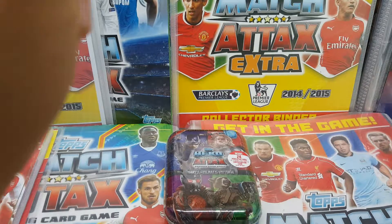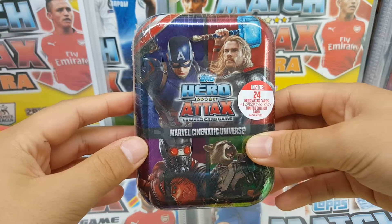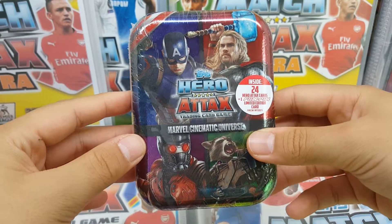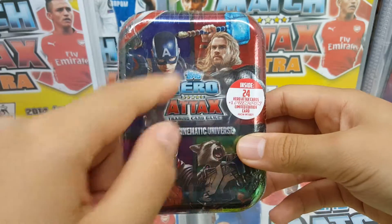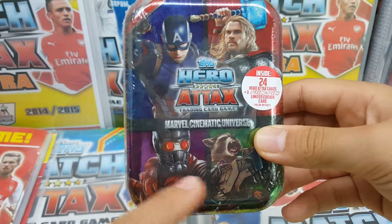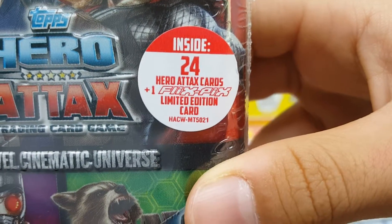Today I'm going to open another Hero Attacks Collector tin. This is the Marvel Cinematic Universe. Here's Captain America, Thor, Star-Lord, and Rocket Raccoon. It says inside: 24 Hero Attack cards, plus one Flix Pix Limited Edition card.